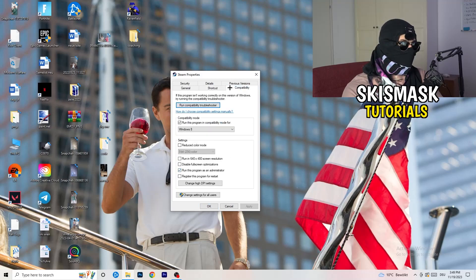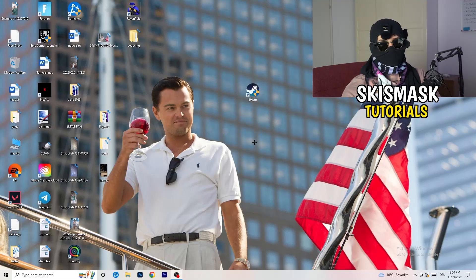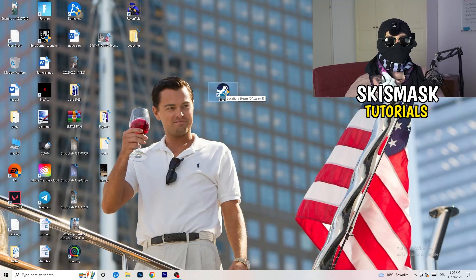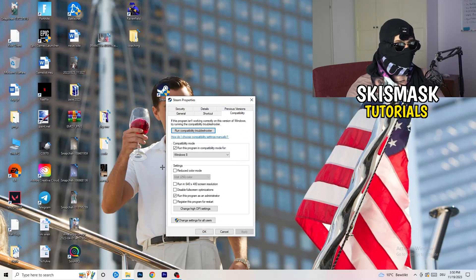Go back to the Properties tab, click it, and this tab will pop up. Click into Compatibility. Copy my settings: enable 'Run this program in compatibility mode for Windows 8', disable 'Reduce color mode', disable 'Run in 640x480', disable 'Full screen optimizations', enable 'Run this program as an administrator', and disable 'Register this program for restart'. Click Apply and OK, then restart your PC. You'll see the administrator symbol on your launcher shortcut. If this doesn't fix it, do the same thing to your in-game shortcut on your desktop.